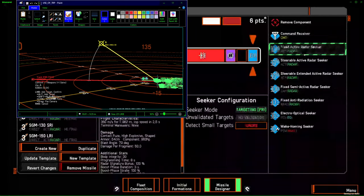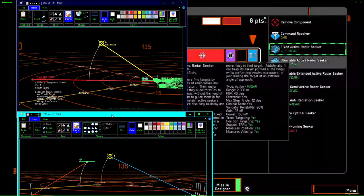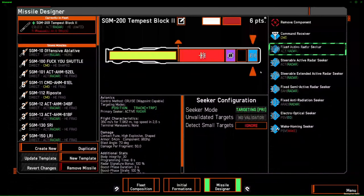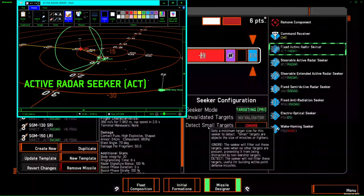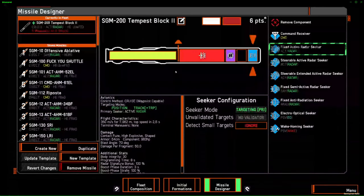Radar seekers are the most basic seeker — you have three versions. They see targets the same way you do in your ship, with radar emissions. They are autonomous seekers but pretty easily defeatable because they'll track everything that has a radar signature, including countermeasures like chaff. If you fire a radar-guided missile at a target, they tend to go for the largest radar signature — and that's usually chaff. So they're pretty easy to soft kill.